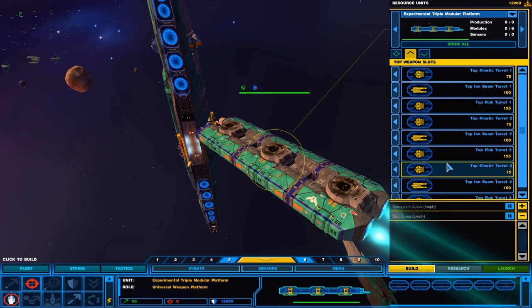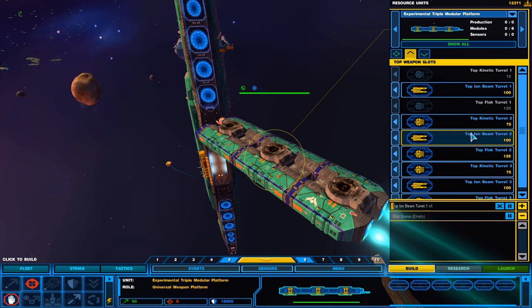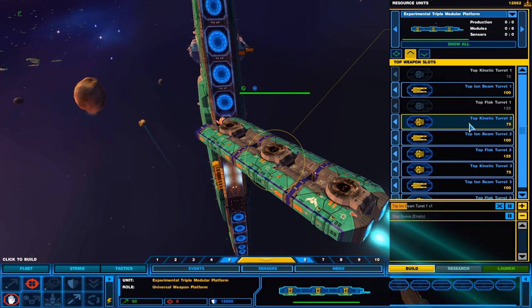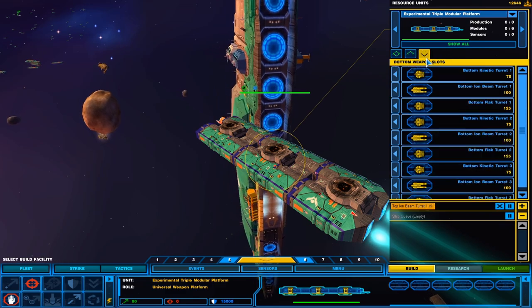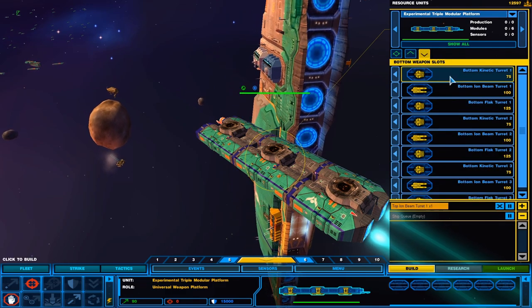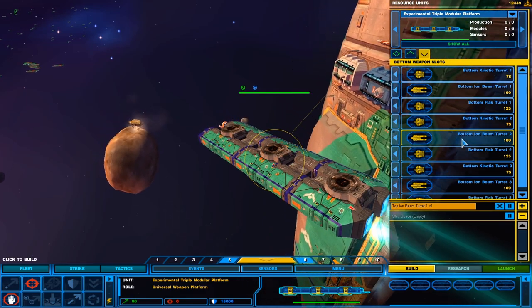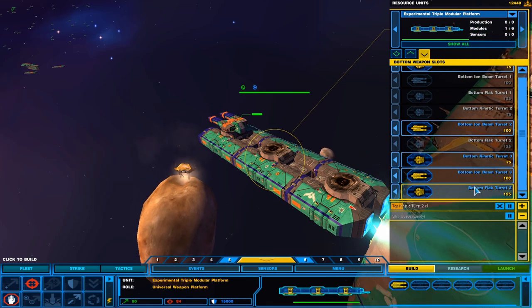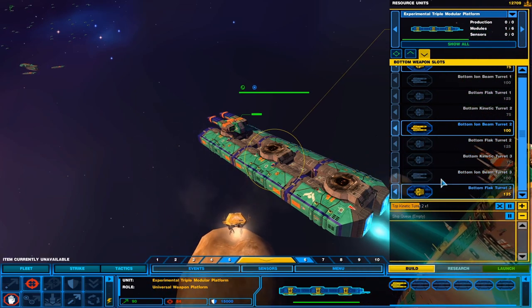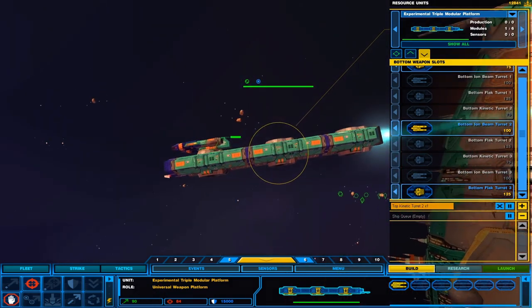Let's do one of each: ion, kinetic, flak — and then for the bottom: ion, kinetic, and flak. That should be everything.